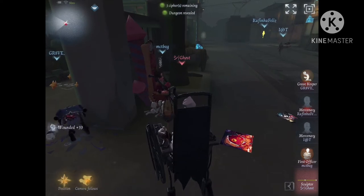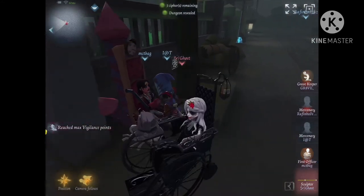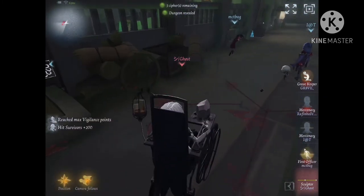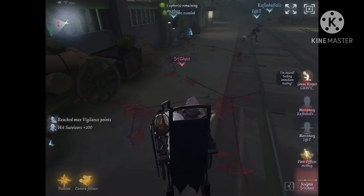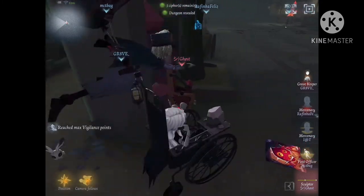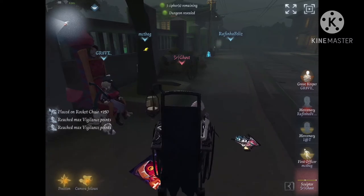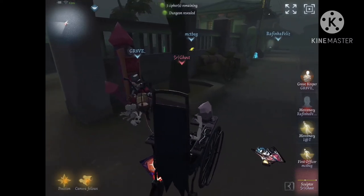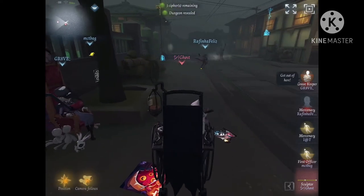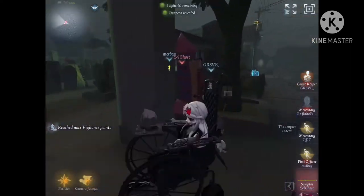Another tip: always make the wheelchair back translucent. It's not translucent here because I'm watching the playthrough, but always make sure it's translucent, because if it's not, it's harder to see the survivors — sometimes the camera zooms in a bit when you're breaking a pallet, so always keep that thing translucent.